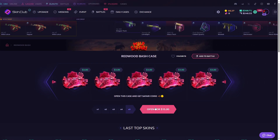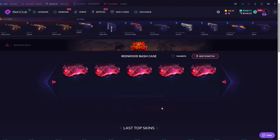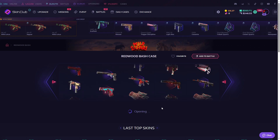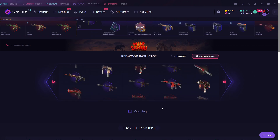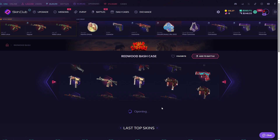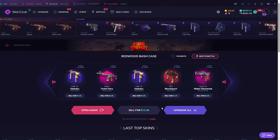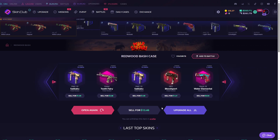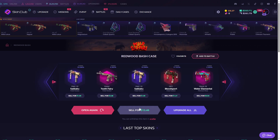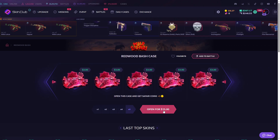This will cost like $15. Let's go — three, two, one, hopefully we get great luck. Okay, so we did not make a huge profit, but also not a huge loss. It's like $13, it's fine. I'll take it. Let's do it one more time — three, two, one, let's go.